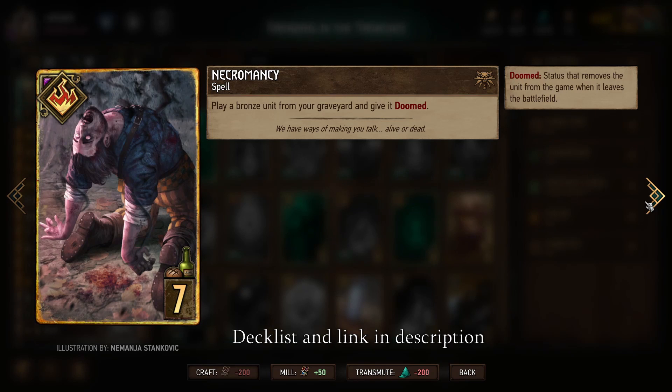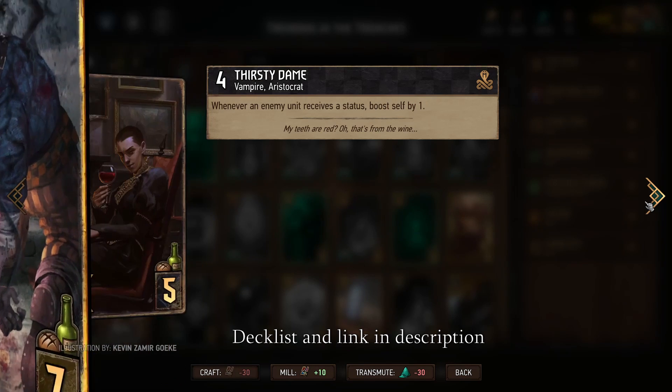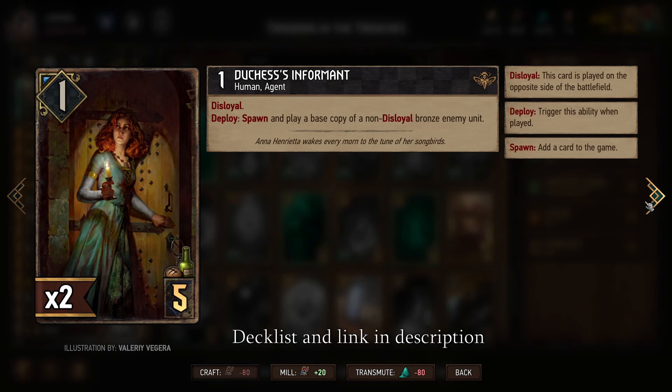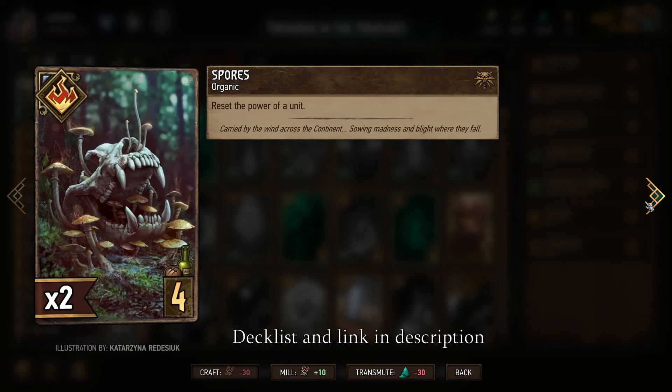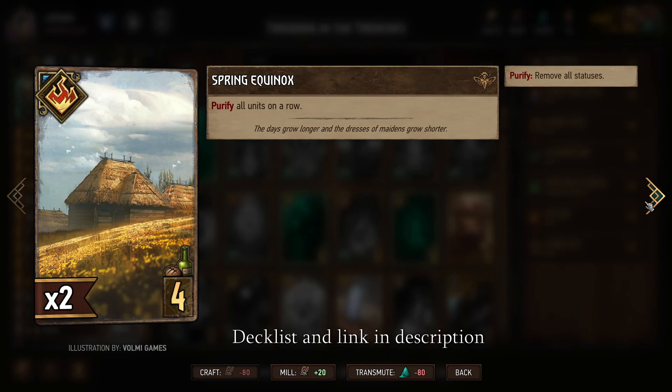Necromancy is primarily for if they have a way of removing any Thirsty Dames we play, or any Thirsty Dames we get spawned from Masquerade Ball — because those spawned Thirsty Dames will not gain resilience. And speaking of Thirsty Dames, here's a couple. Duchess's Informant will give our opponent's statuses to help boost Thirsty Dames, give us targets for Sahil, and also allow us to steal some of our opponent's better bronze units. Spores we have largely just because we don't have Yurden in this deck — it's a low-provision-cost alternative. Spring Equinox is of course for purifying every unit in an opposing row, so that way at the end of a round, if we're winning by a comfortable amount and want to totally decimate our opponent's round 2 plans, or if they're winning by a lot, we can make sure they don't carry over that momentum into round 2.